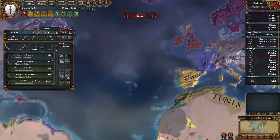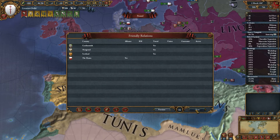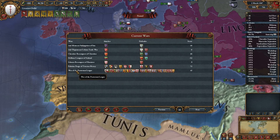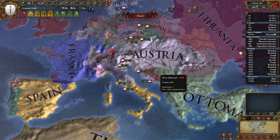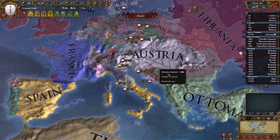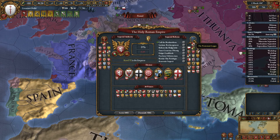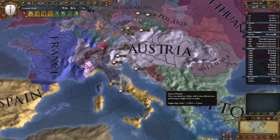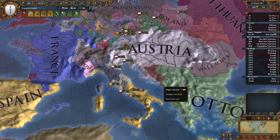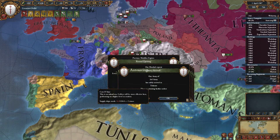Poland went bankrupt. The League War is happening at the moment - that's the current situation. If it hadn't happened until like 1600, then I might have actually joined it, because I could have converted to Protestantism and then I would have been in charge of this side, in control of the peace deals. I probably would have joined it then, but I didn't think it was worthwhile having a massive war that I can't really gain much from.